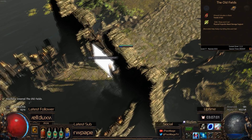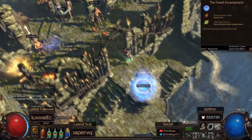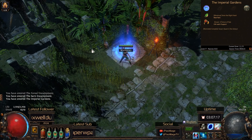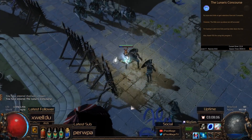When you get to the Old Field, you can see that there is a side quest for Respec Points here. When you go to the Imperial Gardens, you'll be reminded of Siosa's quest. And in Act 4, you'll be reminded of Dash Red's location.